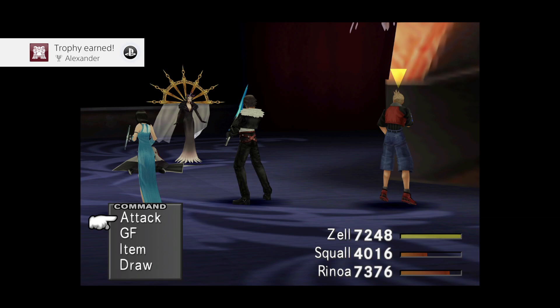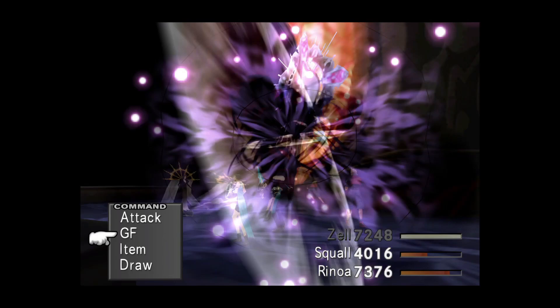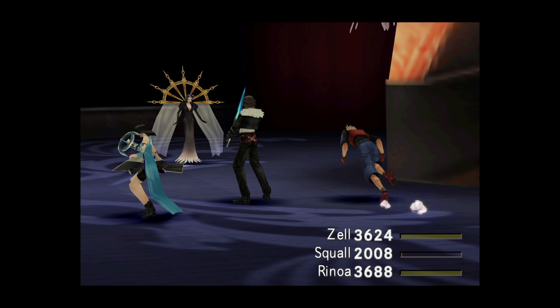The second phase is against Adia herself. Adia will have the Alexander Guardian Force, and it's very important that you draw it, because if you do not do so throughout this fight, you will not be able to get Alexander until much later in the game. Once you've drawn Alexander, you can proceed through the fight as normal. You don't need to mug Adia — if you do, I think you get the Hero item, which is nice — but if you're going for Rinoa's ultimate weapon, you really do need the Force arm list, which Adia drops 100% of the time.